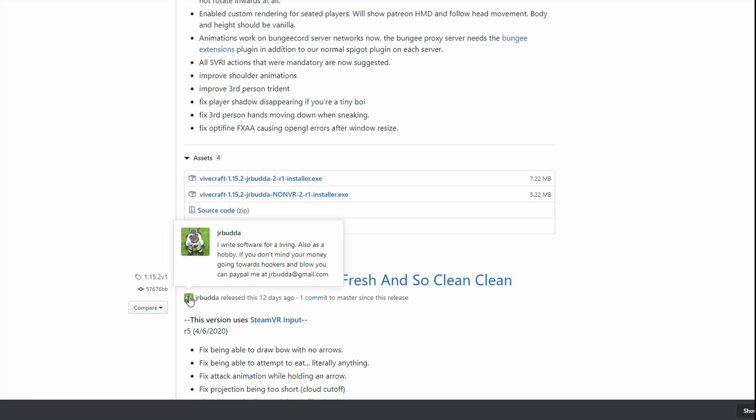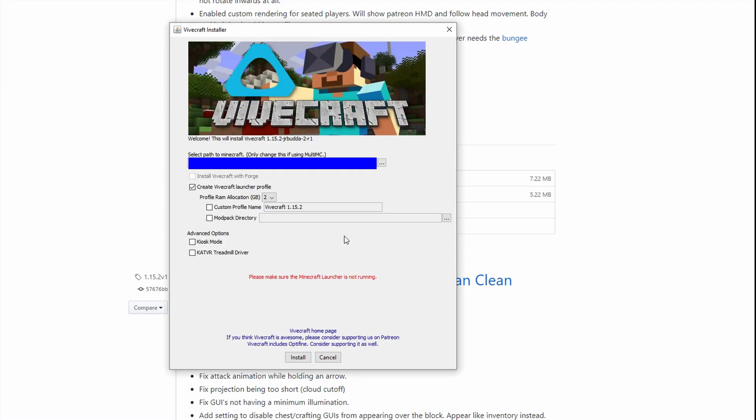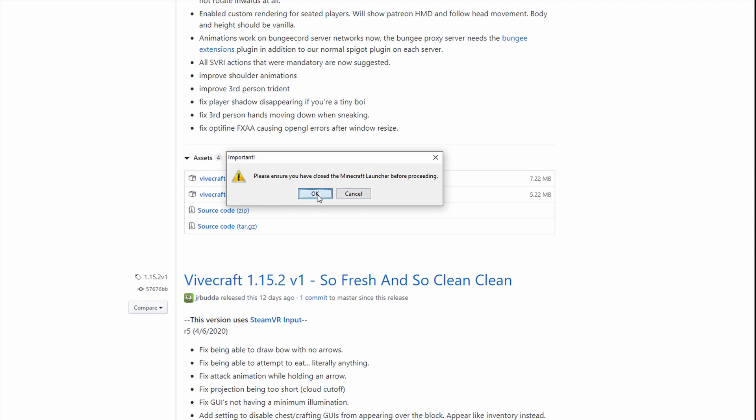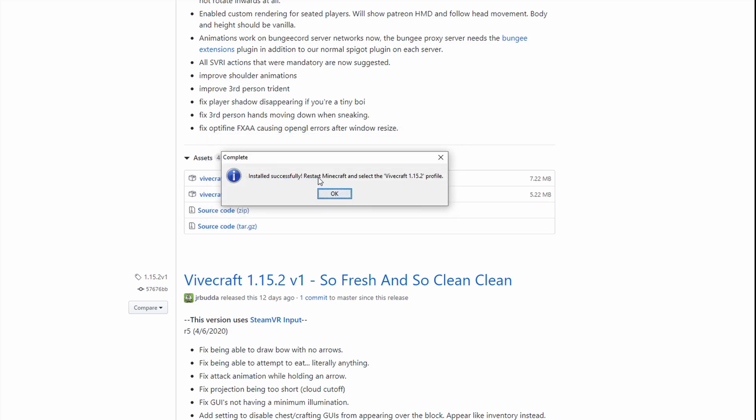So now we're going to click the installer. It looks finished. Once we get to this point, all you have to do is close your Minecraft Launcher if you have it running, and click the Install button — it's pretty straightforward. I have ensured that I have closed the Minecraft Launcher. I do not have a 1.15.2 version of Optifine, so obviously it's going to say 'Optifine not found.' And you have just installed Vivecraft.